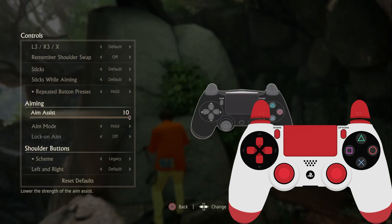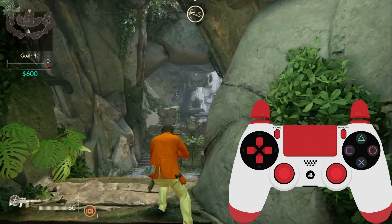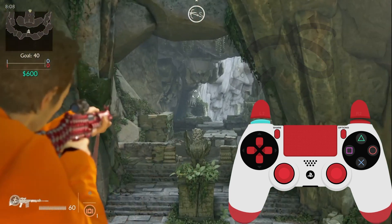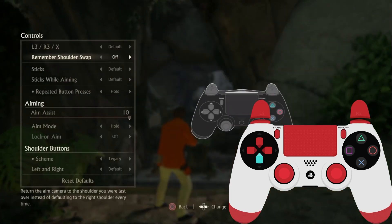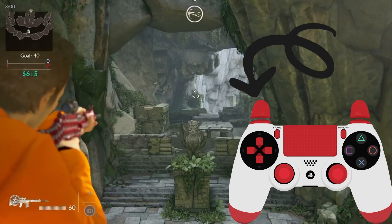The next option is Aim Mode, which is set to Hold by default. With Hold, the game aims as long as you hold the aim button and releases when you let go. If you change it to Toggle, you only need to press once to aim and press again to release. I personally use Hold on any game, whether it's Uncharted, Call of Duty, or any other.